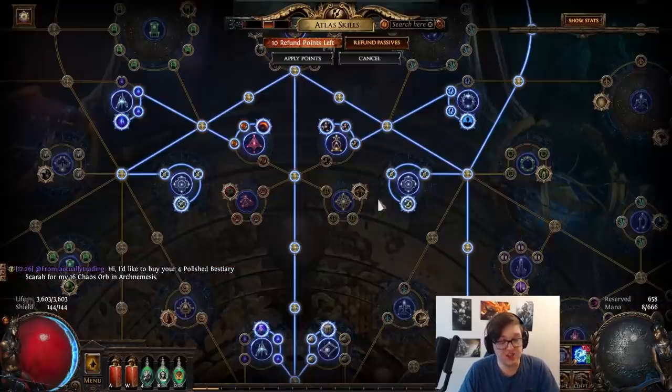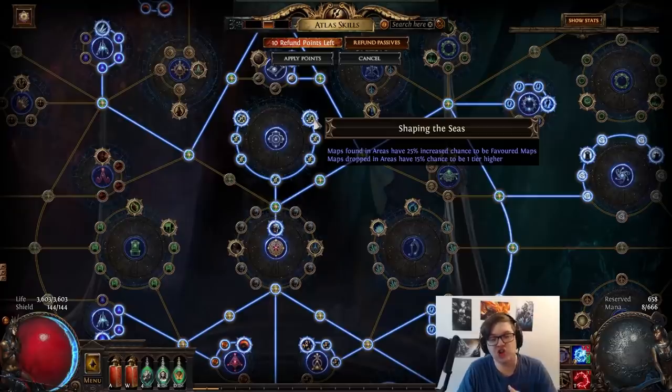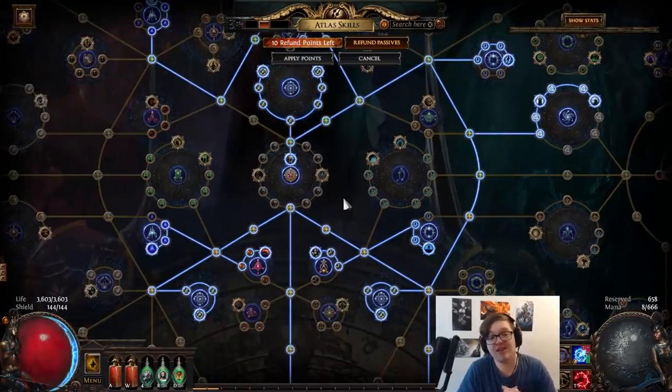Do you need the map nodes? I actually don't know if you do need them. However, a lot of them have quite nice benefits and you're certainly going to want to take at least Shaping the Seas if you have any intention of running your favorite maps. Having said that, I did have a few players from Standard come in and tell me that it's actually not really possible to sustain T16 maps in the endgame with a mild amount of juice without these nodes. So if you're planning on sustaining high-tier red maps, you may have some issues without them — but if you're just trying to progress through whites and yellows, maybe you can put it off.